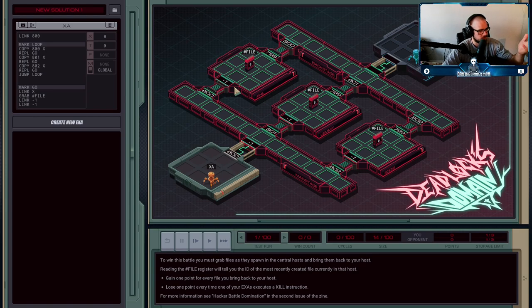The next one's kind of interesting. You have three different hosts that are constantly spawning new files. The file register will, if there is a file in this host somewhere, have the name of that file in the host. So you go in here, and if it says 293, then there should be a file 293 in here somewhere.